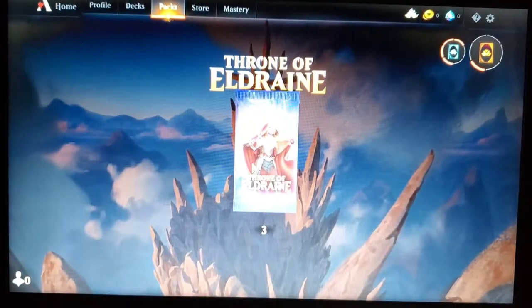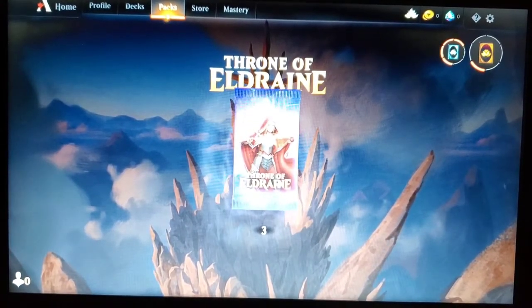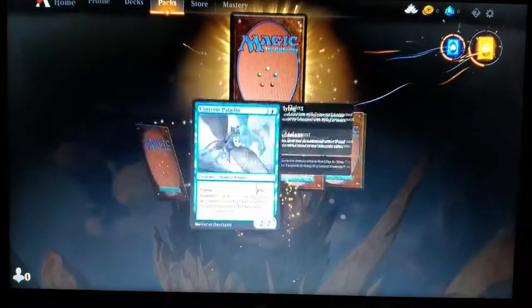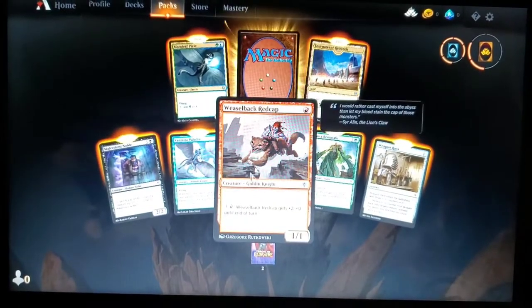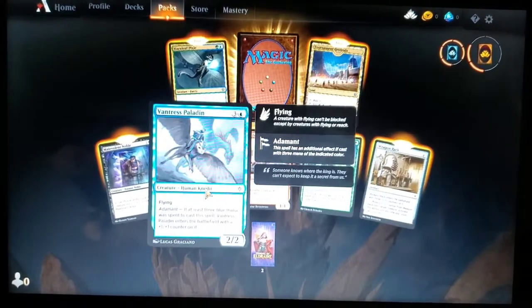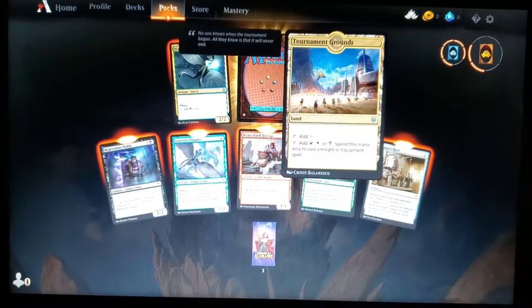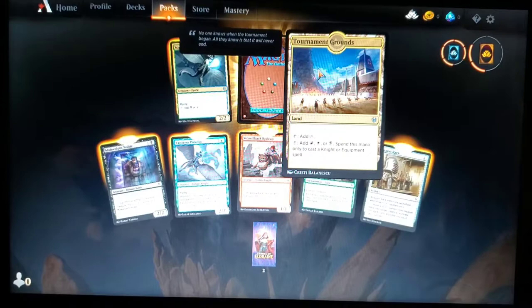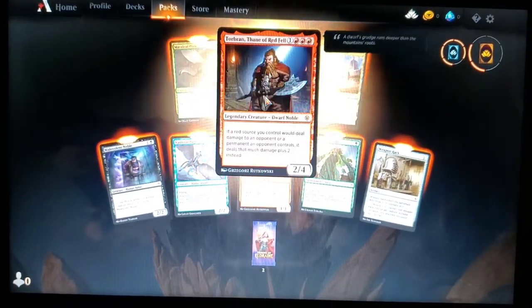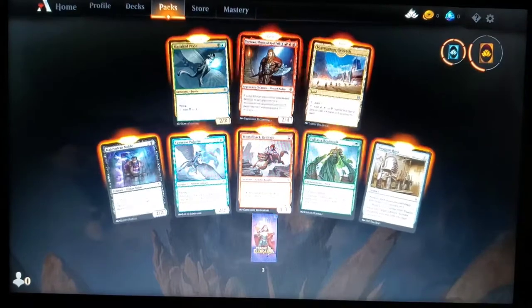We're going to open them as we redeem them because I think that's cool — some virtual pack cracking! First pack: Weaselback Redcap, Tall as a Beanstalk, Weapon Rack, Vantress Paladin, Malevolent Noble, Tournament Grounds — I love that card, that could make us a good knight deck — the Mareleaf Pixie, and our rare is Torbran, Thane of Redfell. Very cool!